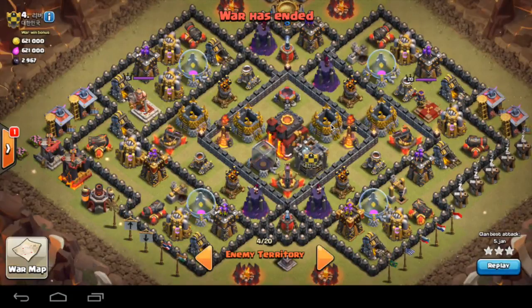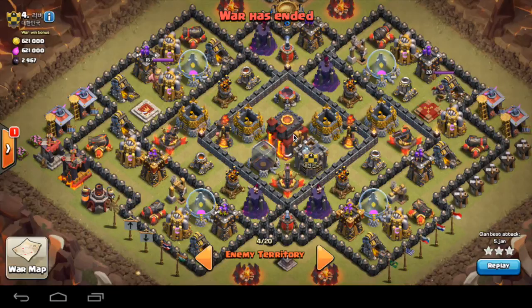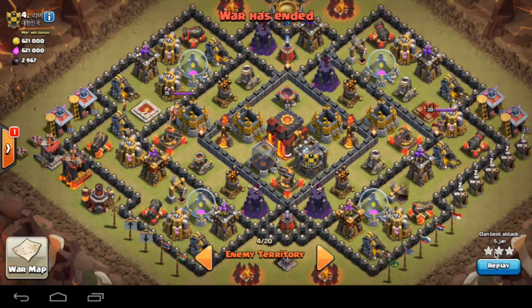It is quite a strong base here — max Inferno Towers, max Inferno Towers. Air Defense is still level 7, he has max Cannons, most of them are max Cannons, max Wizard Tower, so it is a strong base and Jan is going to 3-star it.